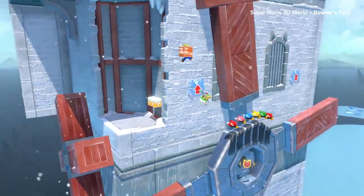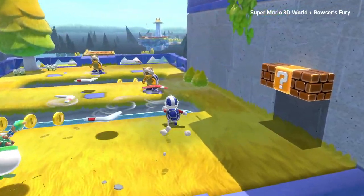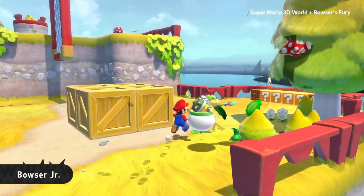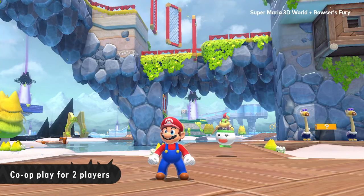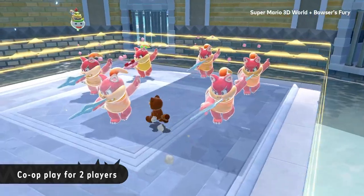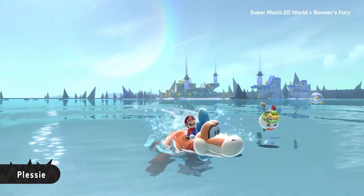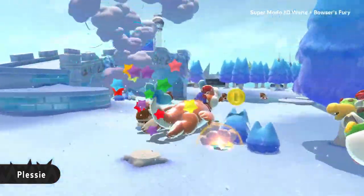Better stay on your toes. Luckily, Bowser Jr. will offer support — he's actually surprisingly helpful. Pass a Joy-Con controller to a friend to team up; the second player gets to be Bowser Jr. And don't forget good ol' Plessy. How else could you navigate this huge lake? Coast smoothly across the water, and this time, over the ground too.